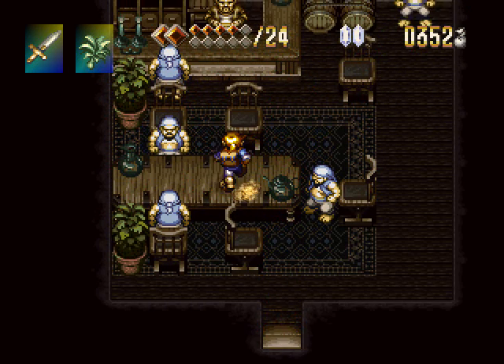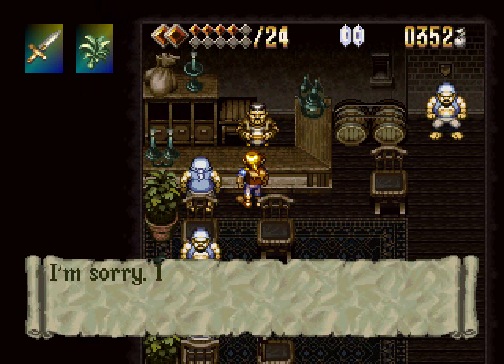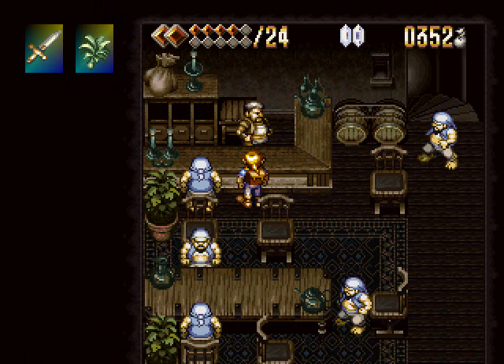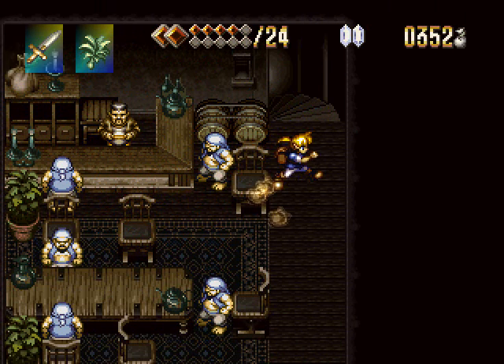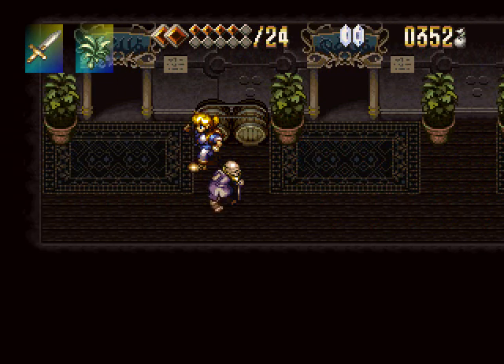Hey look, it's the sailors from the Clark! That's the ship we were on at the beginning of the game, and that guy looks just like Jess but it's not actually Jess. So the secret pass has unlocked this area for us. But what is this area? Well, it's a casino!